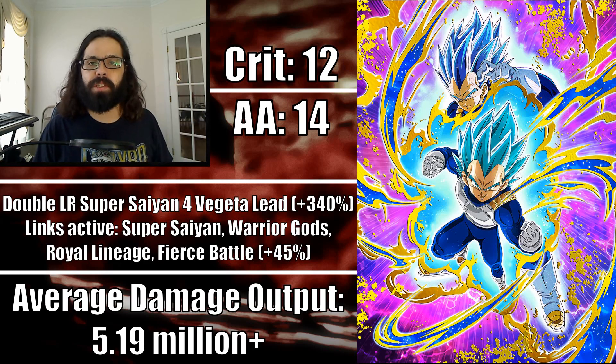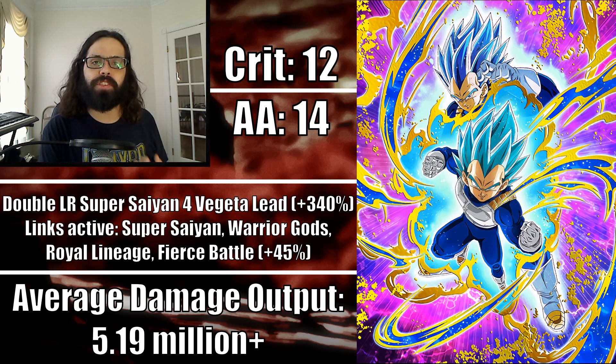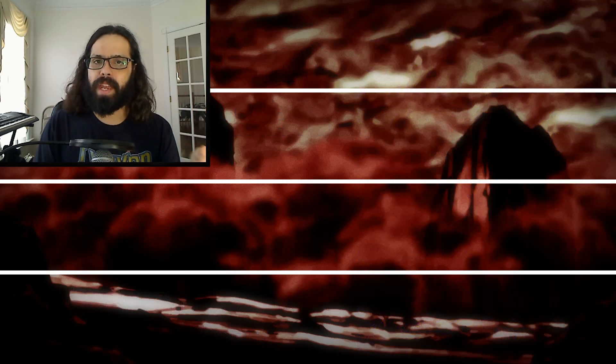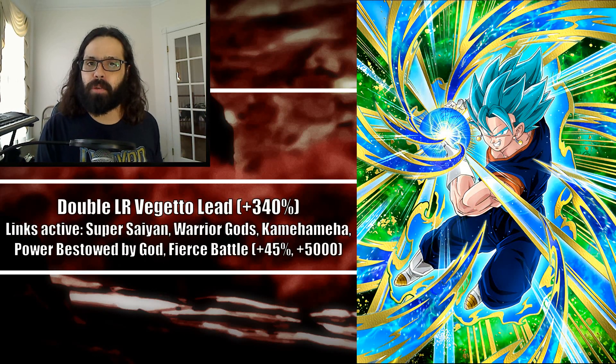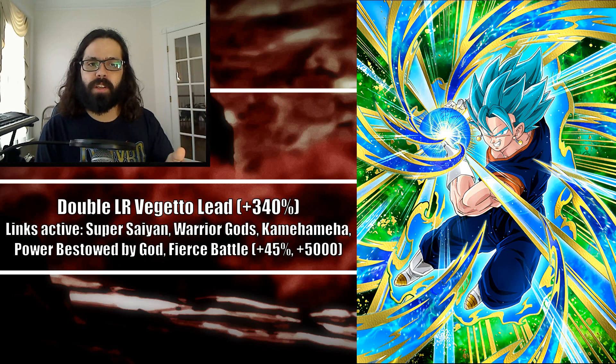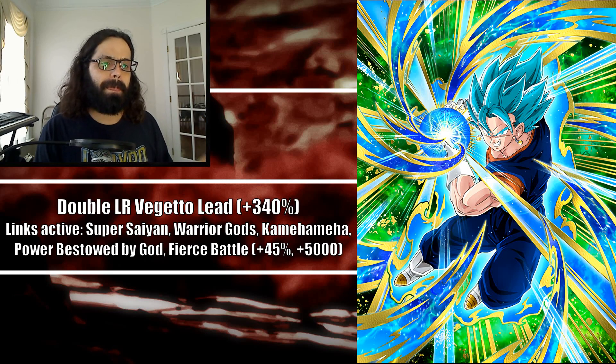You don't want to go full additional attack. Like a unit like Trunks who already has critical hits, or a Gogeta type that does super effective against everyone — you want a nice even spread. Let's talk about another unit that has additional attacks, and that is Tech Vegito Blue. We're putting him on a Pitara team, 340% based on the two leader skills — the two LR Vegitos. Links active: Super Saiyan, Warrior Gods, Kamehameha, Power Bestowed by God, Fierce Battle — all of his attacking links active, and yes, these guys are rainbowed.